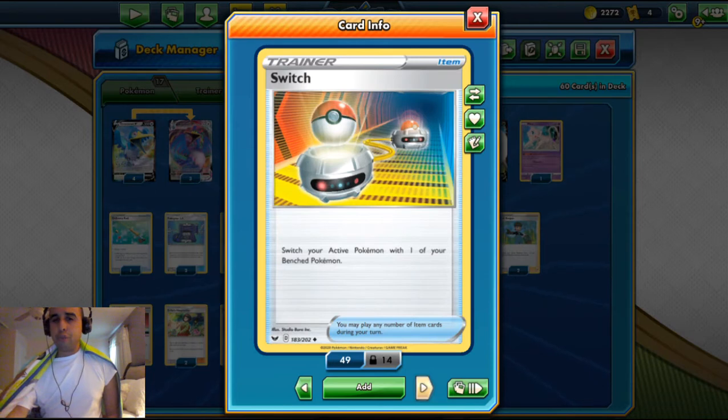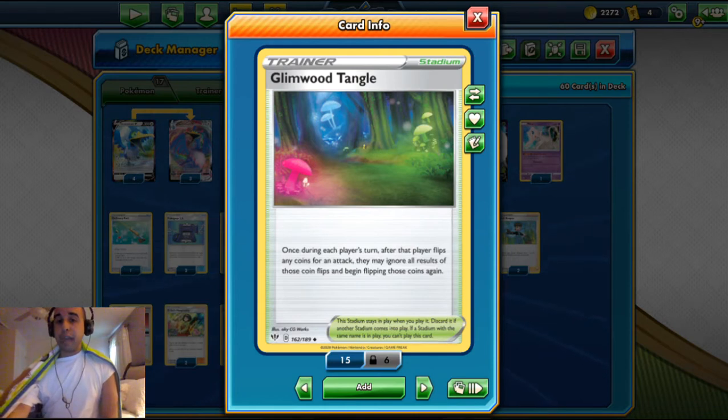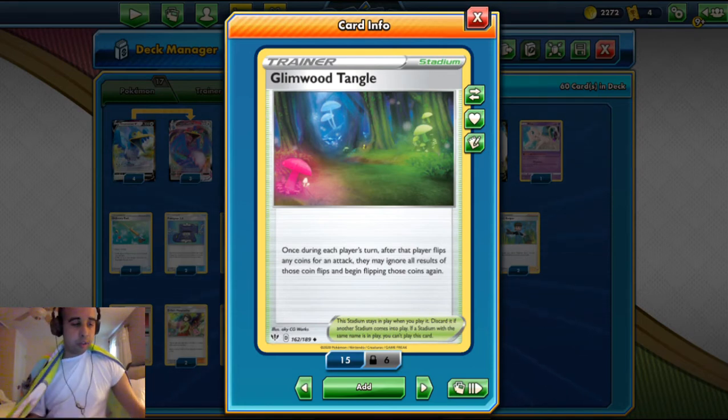There's also a Scoop-Up Net and three Gloom Blue Tang — you flip a coin, and once you reach the player's turn, if the other player flips a coin and hits an attack, they may reroll their own results for that coin flip and begin flipping those coins again. This is useful if we need to knock out with the Cramorant VMAX's Max Jet but don't like the coin flips — we can just try again and hopefully get the knockout this time.